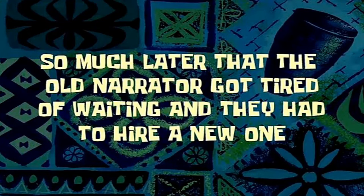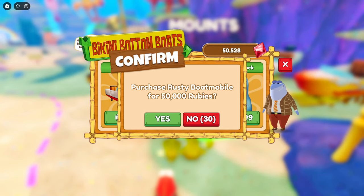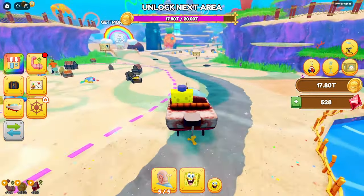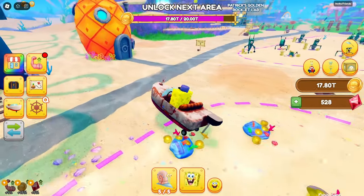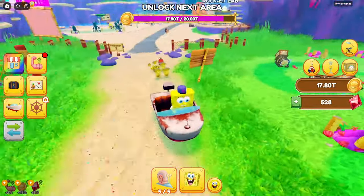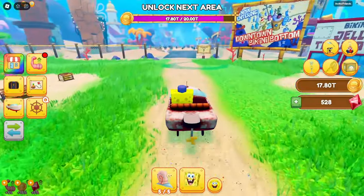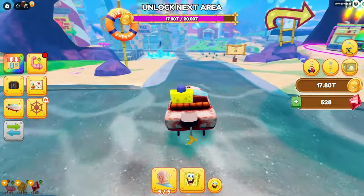So much later that the old narrator got tired of waiting and they had to hire a new one. All right, after a lot of grind, I can finally get a rusty boat mobile for 50,000 rubies — that's a lot of rubies. But hey look, now we got the boat mobile. You can mount it and look at me go. This is definitely at least a little bit faster. Can I run into stuff? I kind of just get stuck. Well, you know what, it is the rusty boat mobile — I wouldn't really be able to go through much.